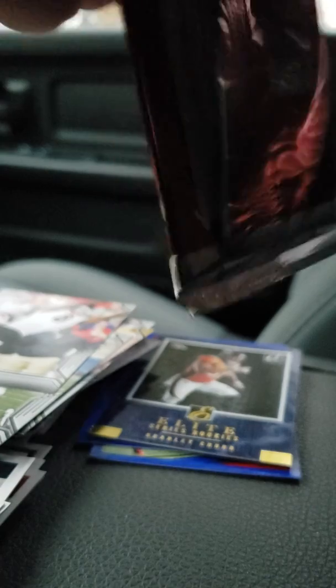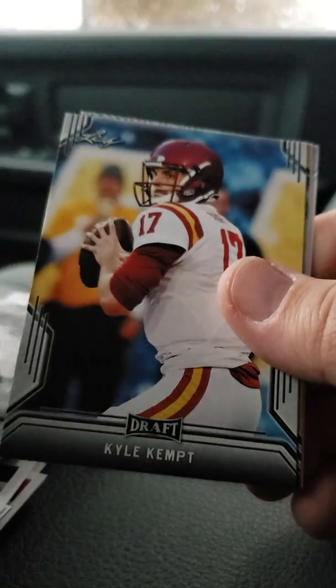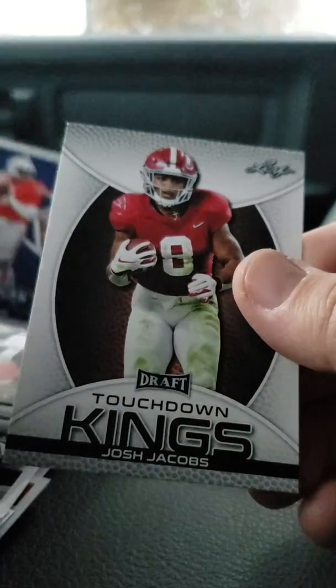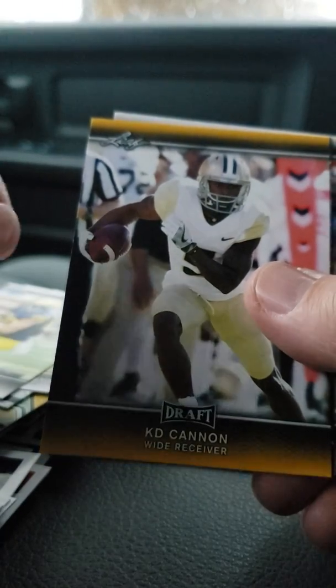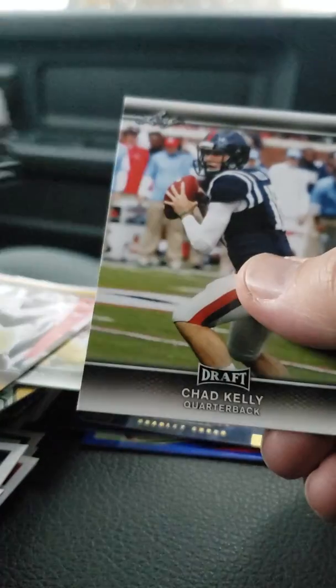Last pack — 2017 Leaf Draft, or actually 2019 Leaf Draft. Campbell flashback, Kyle Kemp, Clayton Thompson, Dwayne Haskins, and Josh Jacobs again. Then the 2017 Leaf Draft: Tarik Cohen, Jake Butt, Keke Coutee, Chris Godwin, Touchdown Machines, and Chad Kelly.